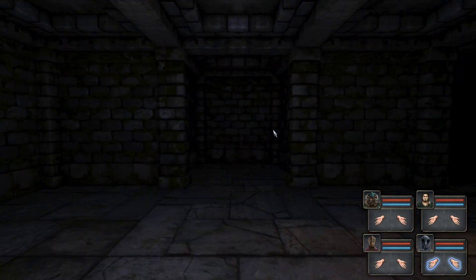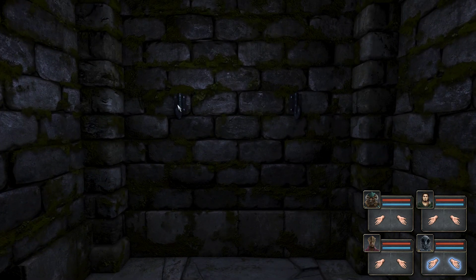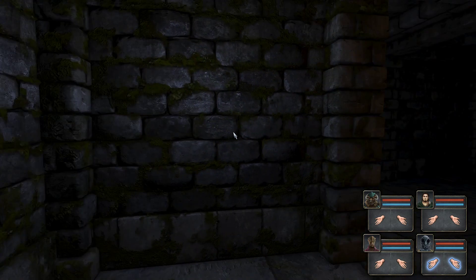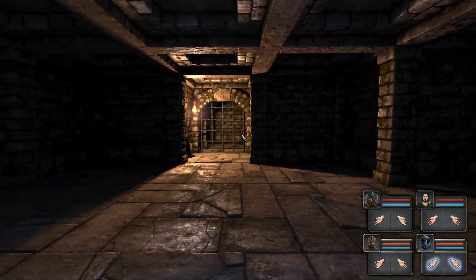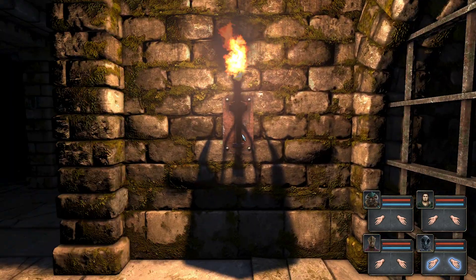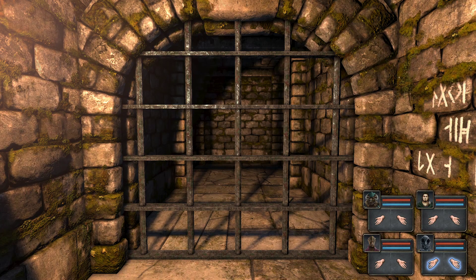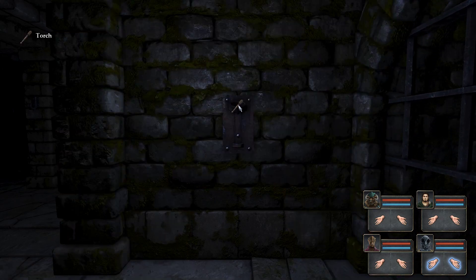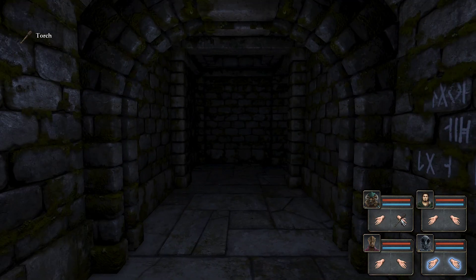So are we already faced with a puzzle? I need a second to adjust the sound — this is probably better. Okay, so we have a prompt. I can click it. It's translated, I guess. 'Choose your fate. Perish in this cell or pick up the torch.' Pick up the torch.